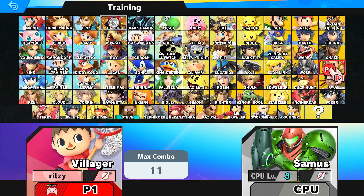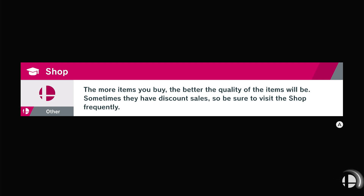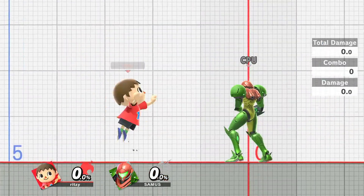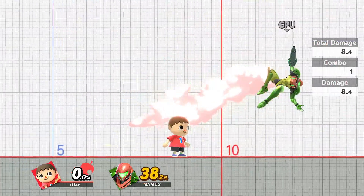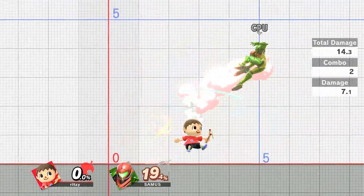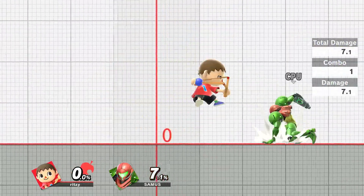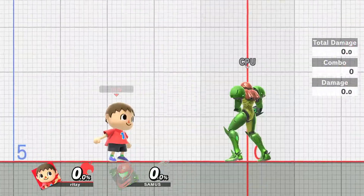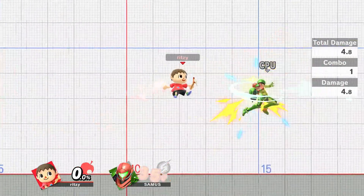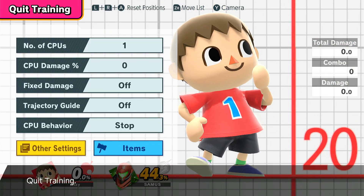For Villager, the thing to lab is your Slingshot Fair Trains. They give you good damage, good stage control, and are generally damning if you get hit by them. One of the scariest things Villager can do at low percent in neutral is probably Slingshot Fair Train. They get rid of all the stage control your opponent had, and if you're someone like Roy, you might just get carried offstage and not make it back if your recovery isn't good enough. It also sets you up to be edge-guarded and does good damage on top of all that.